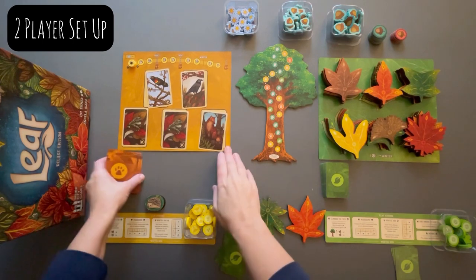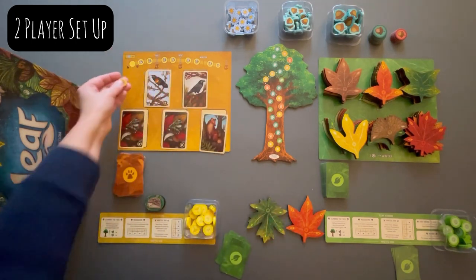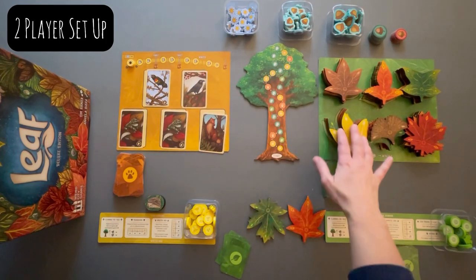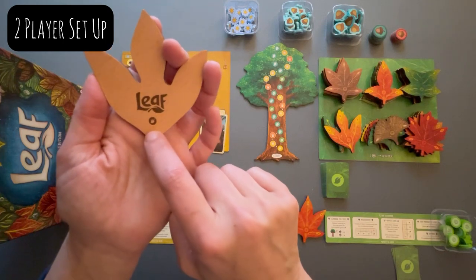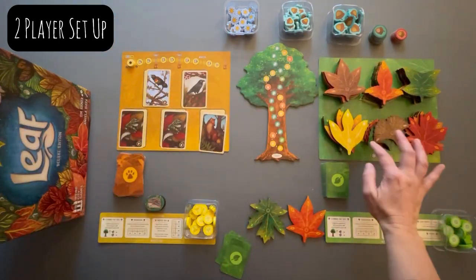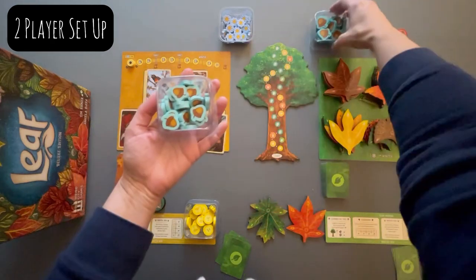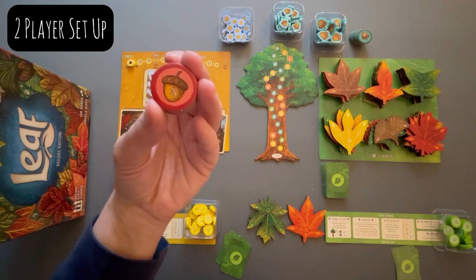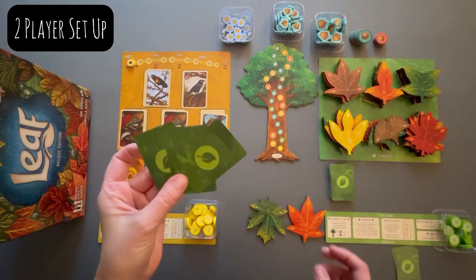Here's a two-player setup for Leaf. We start with the animal board — shuffle all the animal cards and place five of them out in the spaces here. Take the sun token and place it on the furthest left, and have this board in reach of all players. The tree should also be within reach, and then the leaves are shuffled and placed at each spot. There are six tiles with a special marker, and those need to be on top — so each leaf kind has that symbol, which starts on top of each pile. Sun tokens, one-point acorns, five-point acorns, twenty-point acorns, and negative-three acorns are all within reach. For the leaf deck, shuffle it up and draw three cards for each player to start — yellow has three and green has three.